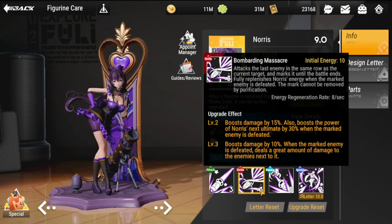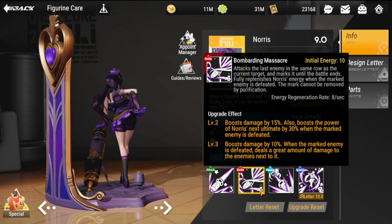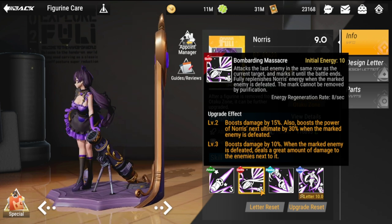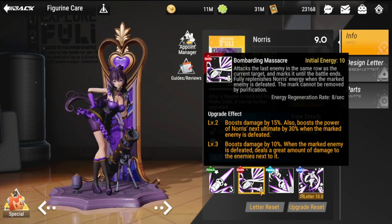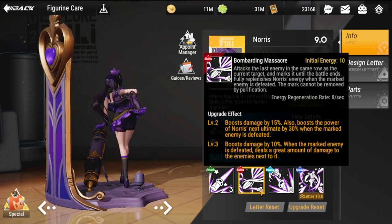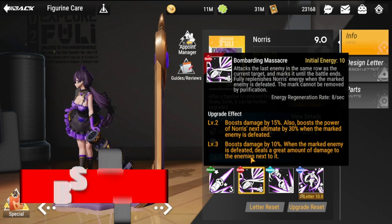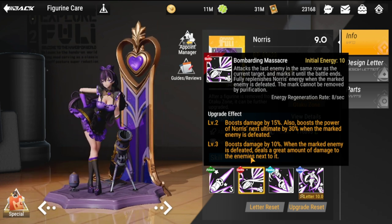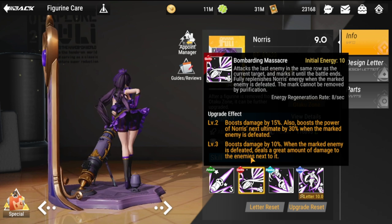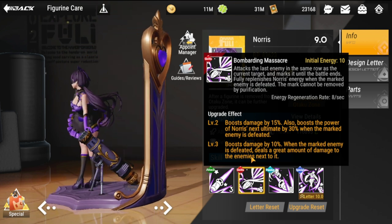She might be a good X factor for winning battles, especially as you get more copies and she tiers up. She's currently at Ultra. The level two upgrade effect boosts damage by 15 and also boosts the power of Norris's next ultimate by 30 when the marked enemy is defeated.